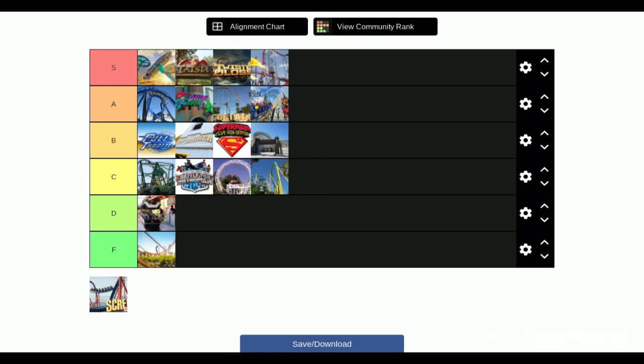Next is Scream — I think A tier. Scream has no line usually. It's a really amazing ride. You do two loops at once and then the double corkscrew — it's so intense, the first drop is so cool back to back. The thing is it's at the end of the park so nobody goes there. But Twisted Colossus is there too and it's really popular, so A tier.